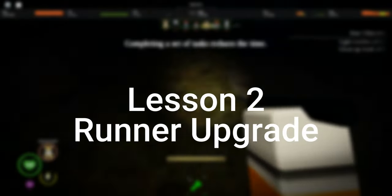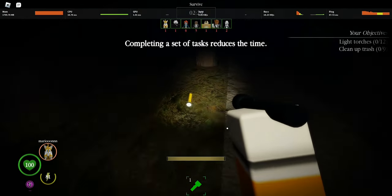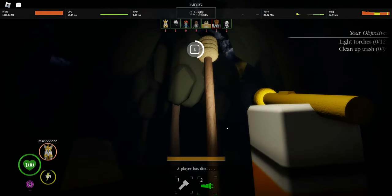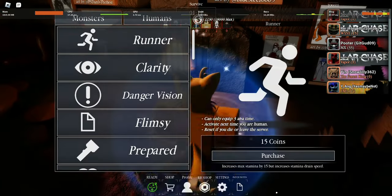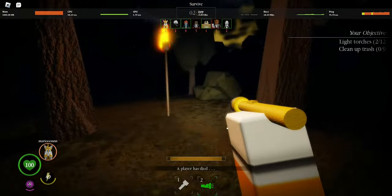Lesson 2: Runner Upgrade. Upgrades can play a role in not dying too. However, there is one upgrade more useful than the rest, that being the runner upgrade. Now you might be saying, oh but it uses more stamina even if you have 15 extra. No, that's a lie.